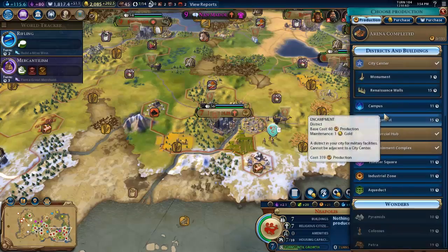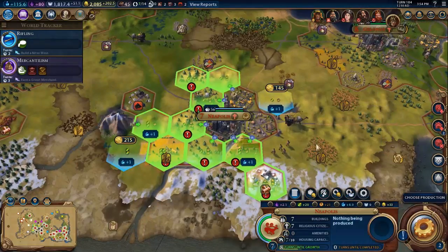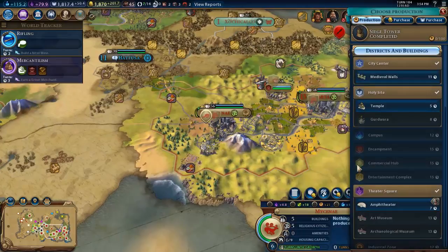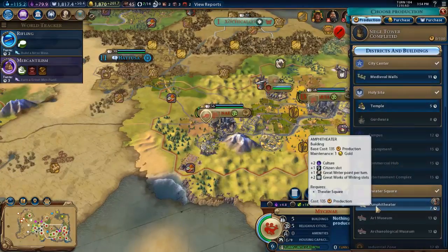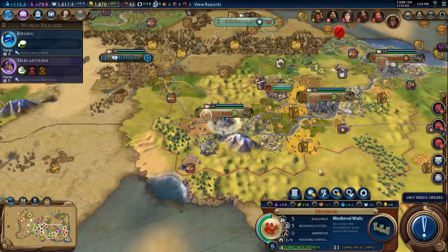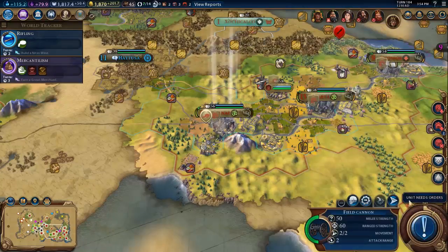Seven of ten housing, so that is okay. Let's start building a campus over there — why not? We're gonna go medieval walls for the extra housing capacity — yes, please.